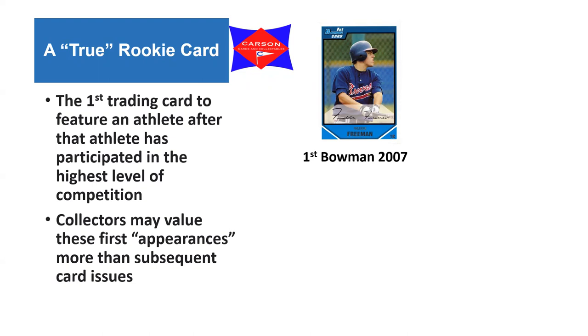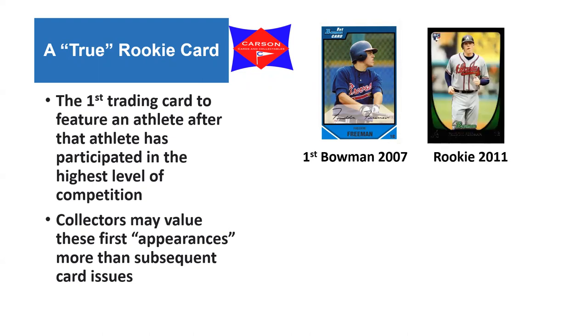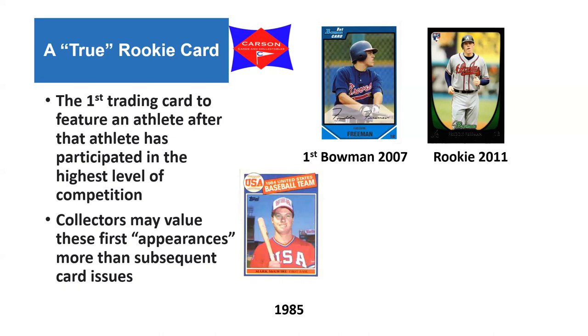Looking at Bowman, there's a card listed as the first Bowman for Freddie Freeman in 2007, yet the rookie card from Bowman with its significant RC designation didn't come out until 2011. Then there's the famous question of which card is most valuable for Mark McGwire, going way back to 1985 - his U.S. baseball team card, not even really in the minor leagues - which is considered the most valuable of his cards.